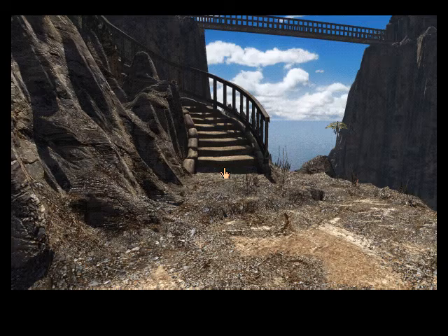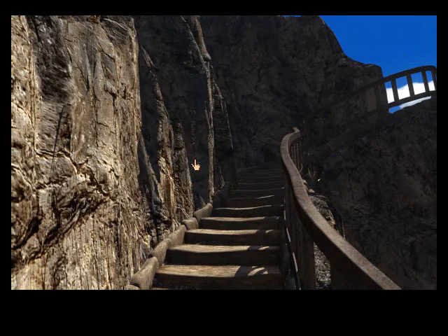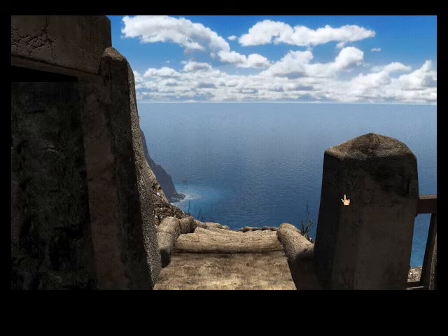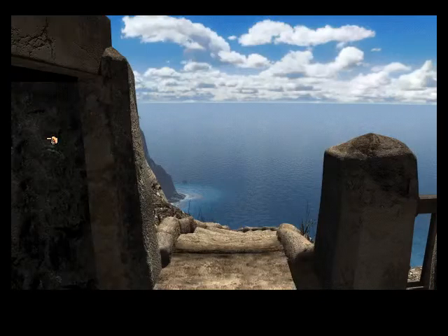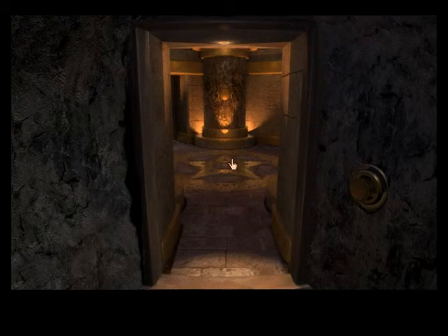Welcome back, adventurers, to Let's Play Riven, the sequel to Myst. When last we left off, we'd finished reading the journal that was given to us by Atrus, giving us a brief history on the ordeal we now face here in the age of Riven. But what we want to do now is find the person that stole the prison book from us, because we need that to trap Atrus' father.